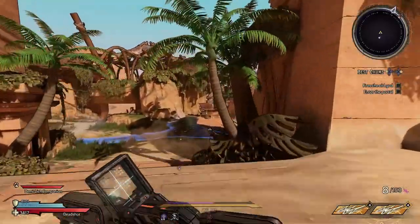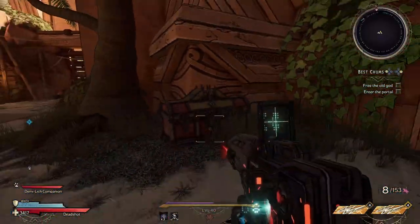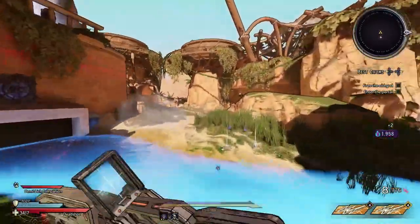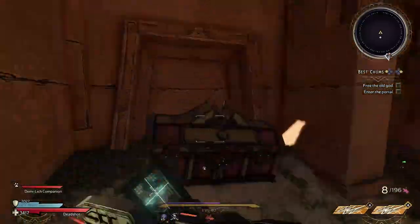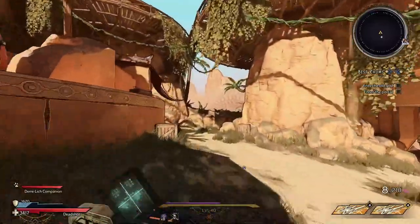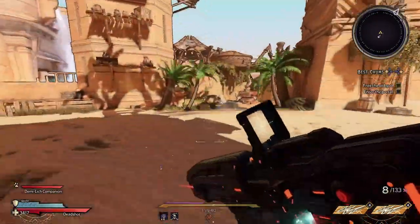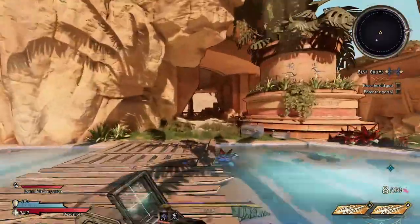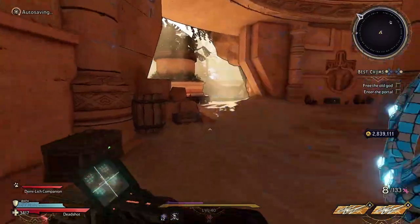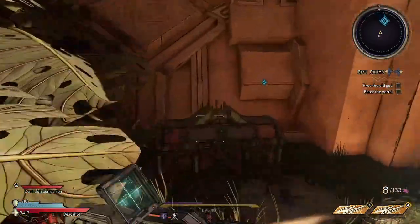On the third map, the first chest location is to the right of this upper area behind one of the wheels that you have to turn. The second location is to the left side of this upper area behind the other wheel you have to turn. The third location is just past that on the side path on the far left side of the map. The fourth location is in the large room just past that on the lower part of the map. And the fifth location is on the back right side of the lower area just to the left of the portal to the next map.